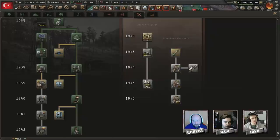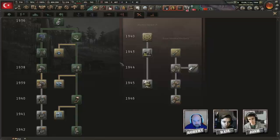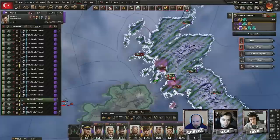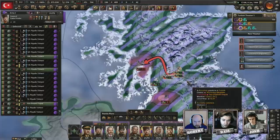We'll assign Manteuffel to handle that. Josh, do you have spare infantry equipment? I have 51,000 spare. I got 14k from Robert already — could you send a tiny bit more? Maybe 10k or 20k? 10k would be awesome. Oh, now the US is naval invading — they're hitting the UK in the west.